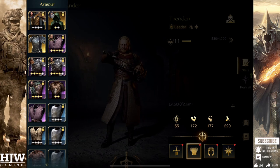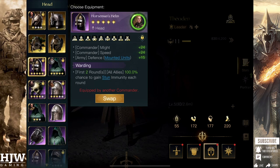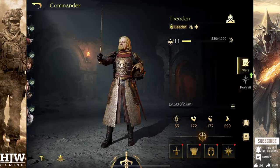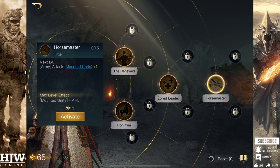Armour-wise, either the Scout's Mail or the Scale Mail will both be strong, just for that bonus might so he can do more damage and bonus speed for activating Rohirrim. Helm-wise, the Horseman's Helm, but this time I'd recommend using Warding rather than Resolve as he doesn't have natural stun immunity the same way Eowyn does. For accessory, the Hithlane again, as it's the only purple rarity accessory that gives bonus might. You could also use the Mieras Rains if you have them, as that will grant your mounted units bonus HP and attack.